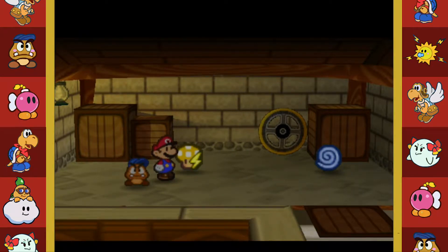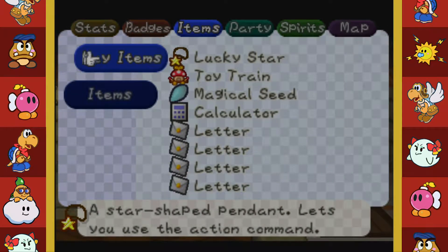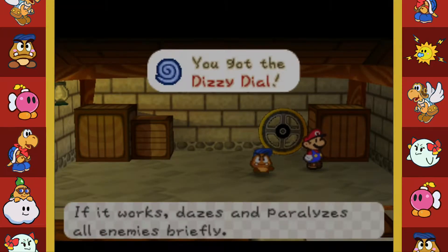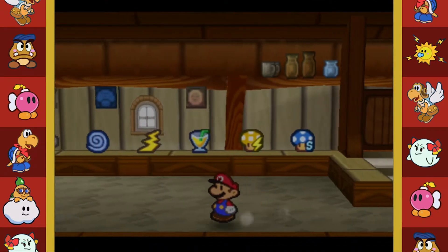Snowman doll - that crushes all enemies, attack power four, nice! We have plenty of room, let's pick that up too. Now that I have the train I can head back in.